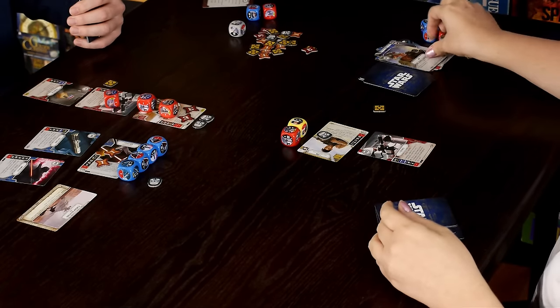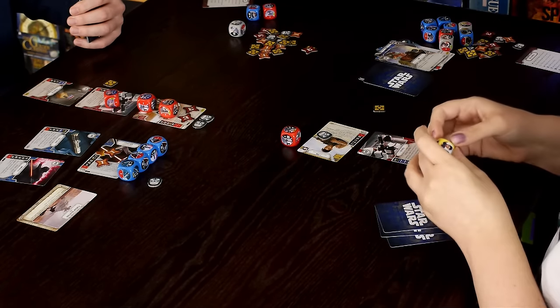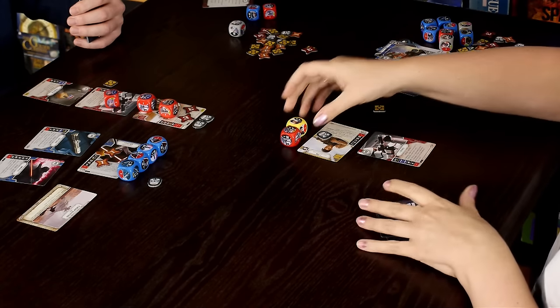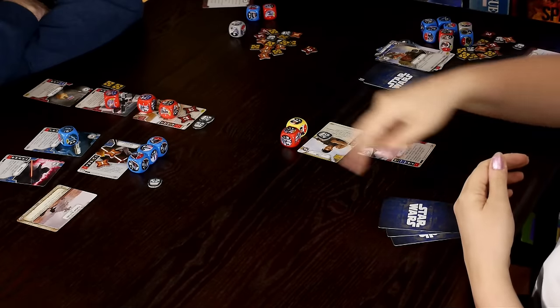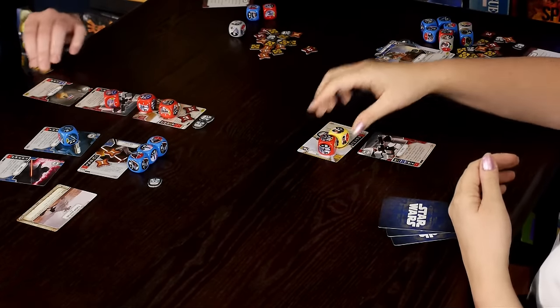A card for one resource lets you turn one of your dice to a side showing ranged damage. John uses it to take care of the stormtrooper situation. The stormtrooper is eliminated — 'Shouldn't have promoted him.' I pay one resource to deal with the stormtrooper problem.